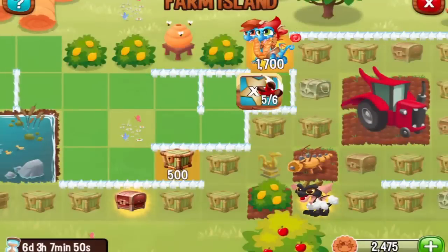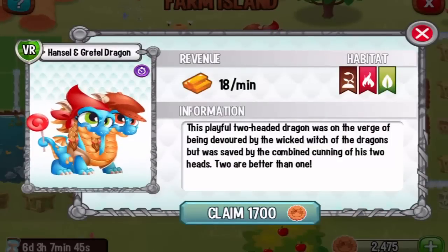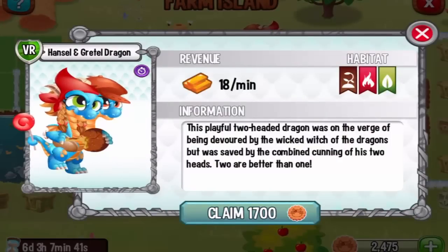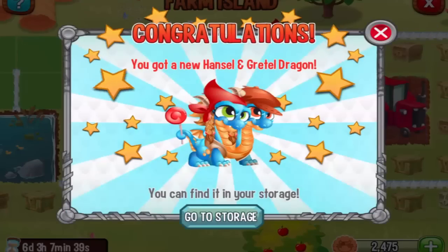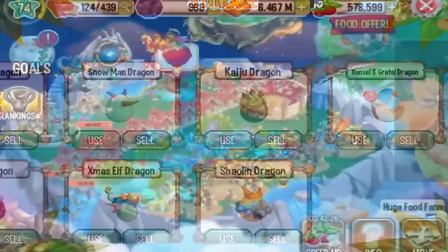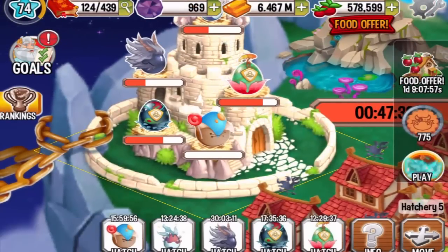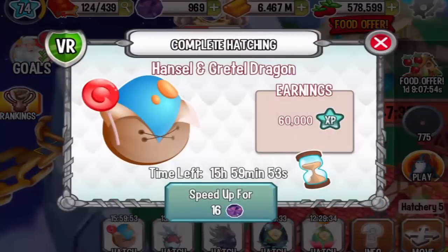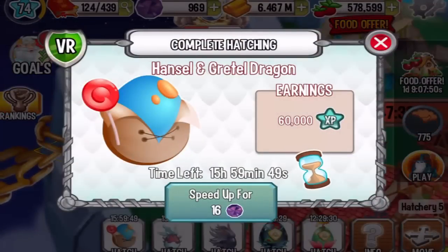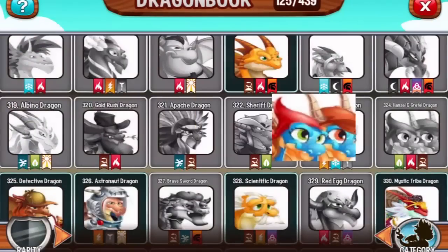One-shot kill! The Hansel and Gretel dragon is 1700 cookies, so let's claim it. Let's go to the storage and use this egg. It takes 16 hours to hatch — it's a very rare dragon — so let's speed it up and place it into a Terra habitat.